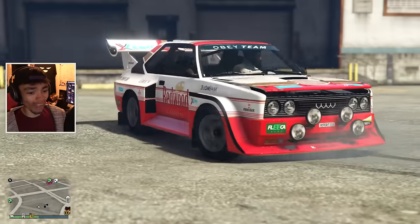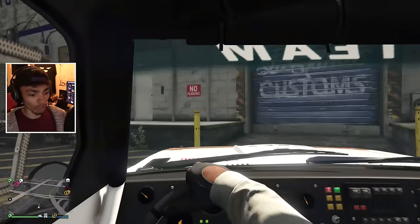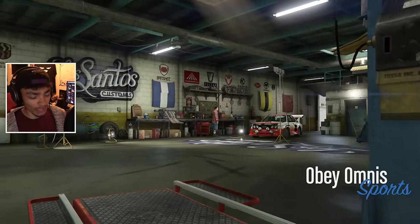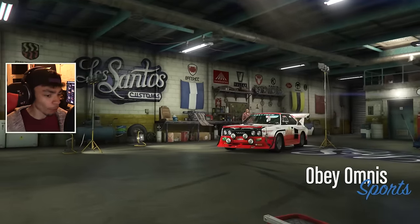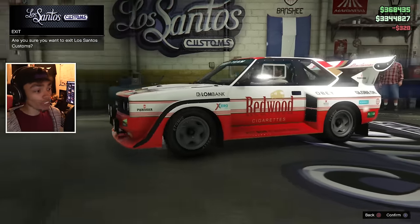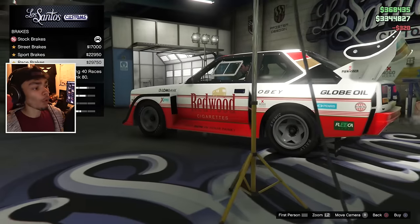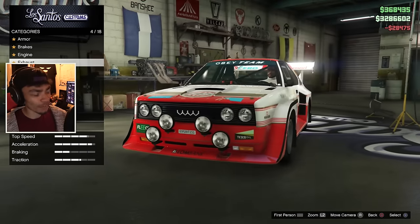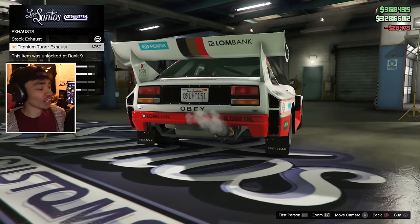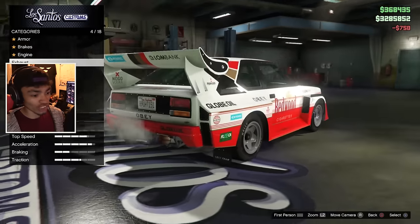Let's get inside this place and upgrade this bad boy. I'm hoping there's actually an upgrade for the wings. I haven't looked at any of the customizations at all because I wanted to go in myself, customization-wise. First things first, I'm going to throw on the brakes. We need to fully upgrade this thing. This is the exhaust mod which makes it a double exhaust, and that's what we're going to do. I love the little color tips.